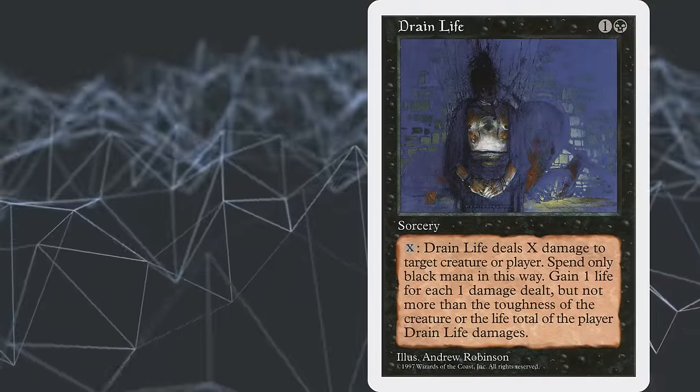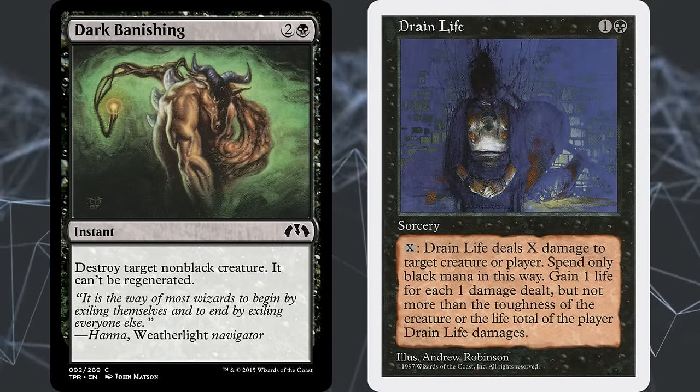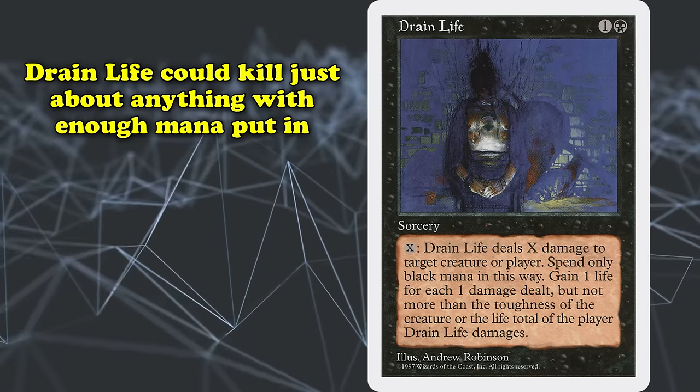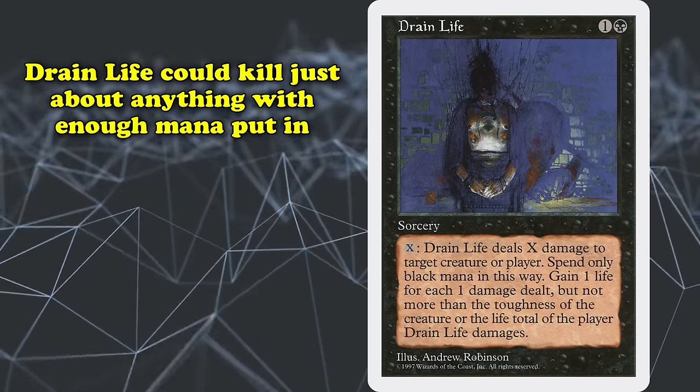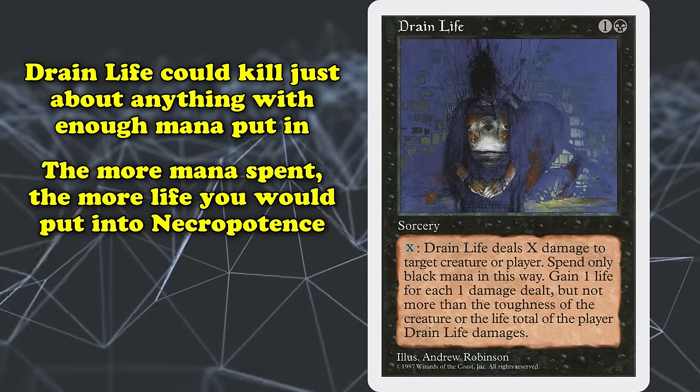Drain Life was the primary removal spell of the deck, since cards like Dark Banishing were limited on targets, particularly in the mirror match. Drain Life could kill just about anything with enough mana spent, and the more mana invested, the more life you would gain and further pay into Necropotence.